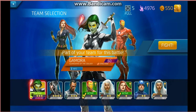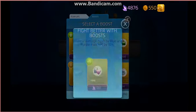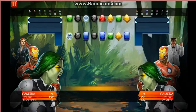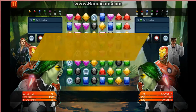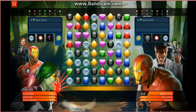Obviously it's not going to be easy — never is on these big battles, at this early stage in the Puzzle Quest life. We'll take Iron Man out first. They've only got green attacks, which is good news, so we'll try and stop them getting the green attacks up.